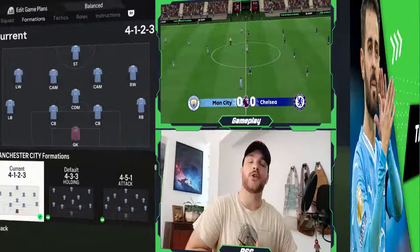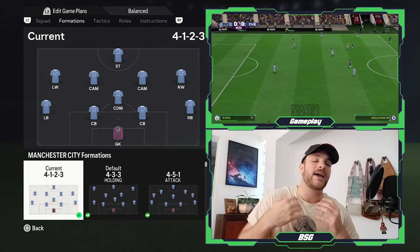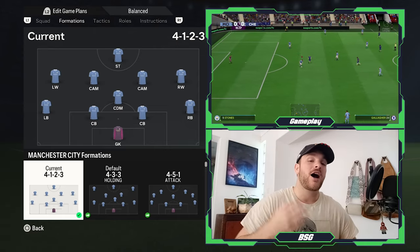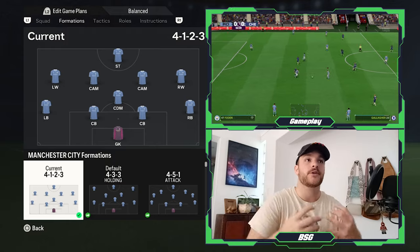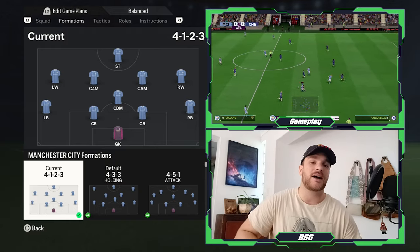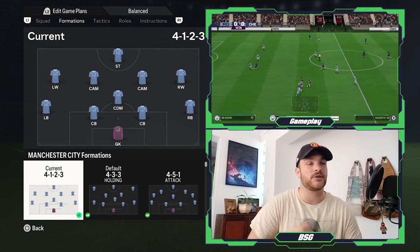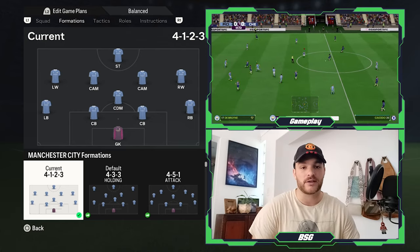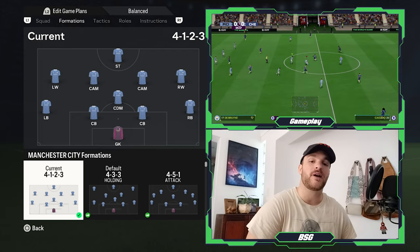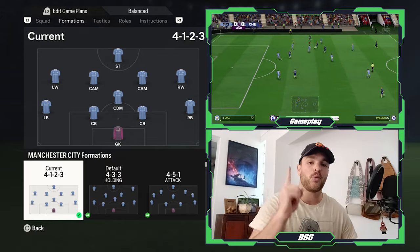Starting off with the base formation, I have selected the 4-1-4-1 and changed essentially four positions — pushing the two central midfielders further up the field into the CAM positions, the left and the right CAM, as well as narrowing and converting the left and right midfielders into left and right wingers. So it would be one goalkeeper, two center backs, two fullbacks, one DM, two attacking midfielders, two wingers, and one striker.